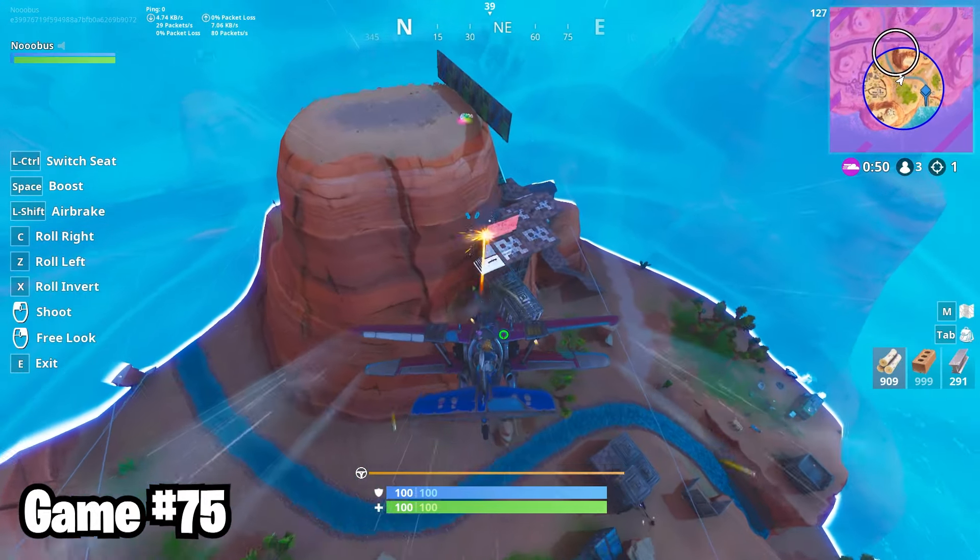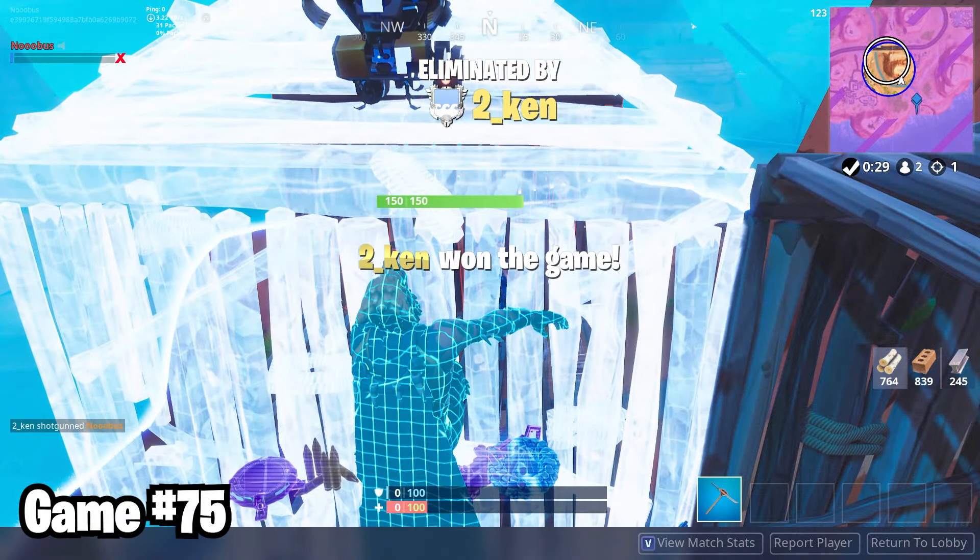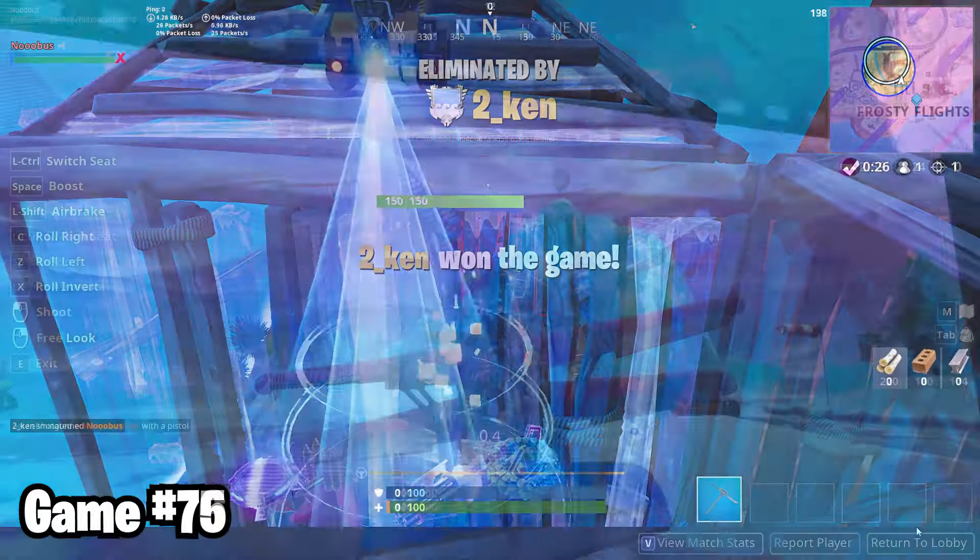In game 75, I flew my way all the way to a 1v1. But then as soon as I jumped out of my plane, I got instantly obliterated. Well, I thought my notes were exaggerating. That really was instant. In game 76, I was about to escape Frosty Flights when I got attacked by the mysterious and elusive giant nerd.